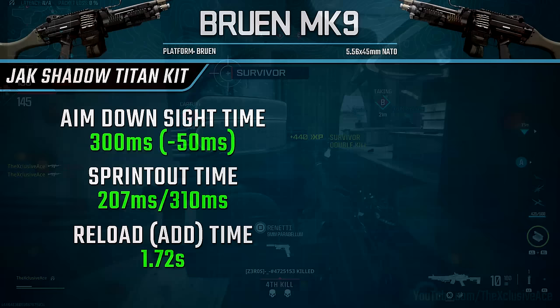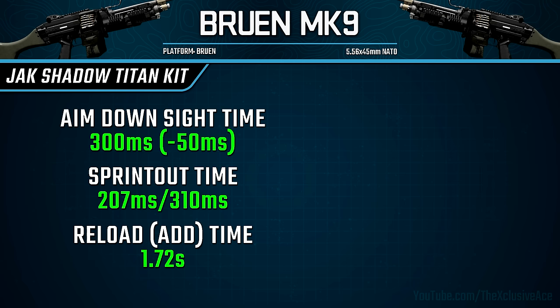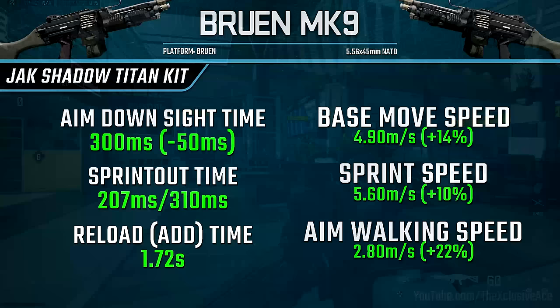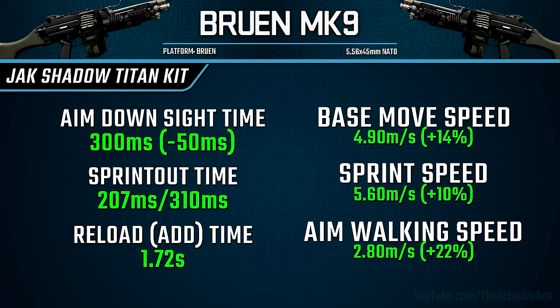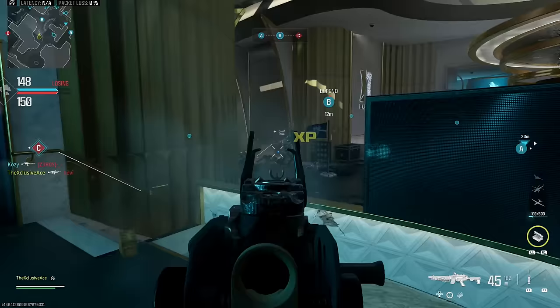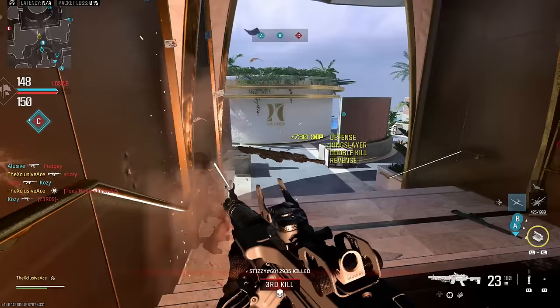Now let's get into the handling and mobility improvements. With that 60-round magazine everything is lighter and all these stats improve. Our aim-down-sight speed is now 300 milliseconds rather than 350 with the base Bruin. Our sprint-out time is improved from 250 milliseconds down to 207 milliseconds. Reload add time is significantly faster at 1.72 seconds, just like a standard 60-round mag on the Bruin. Mobility stats are all improved drastically — essentially going from LMG-level movement speeds up to very average assault rifle movement speeds, which is very noticeably better.